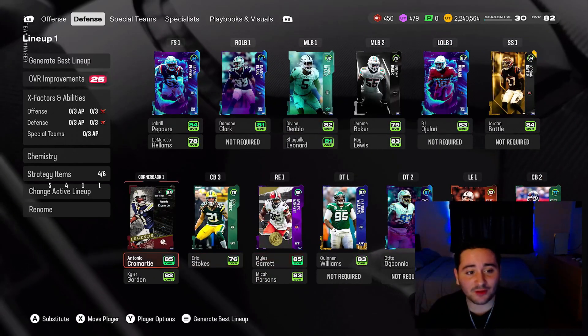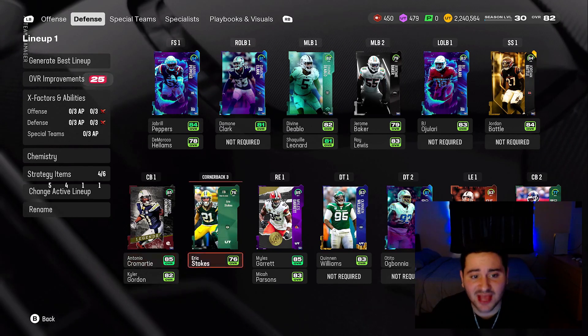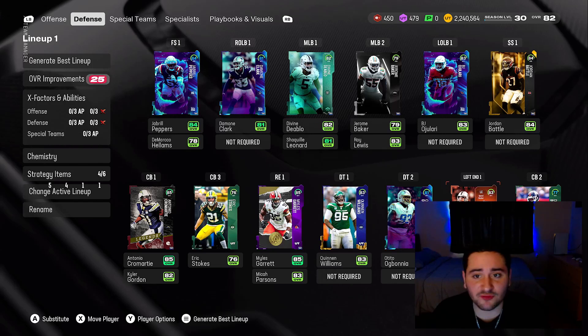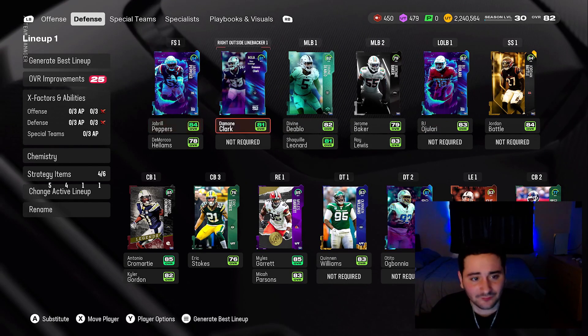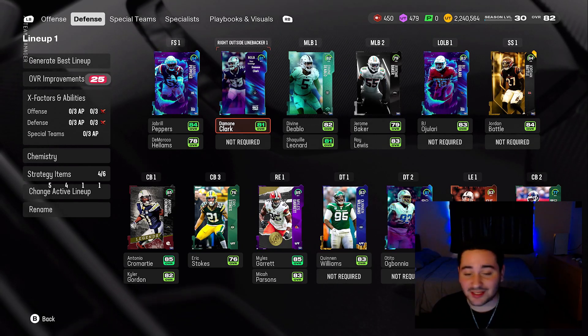Even on the defensive side of the ball, this 85 Antonio Cromartie is free — I'm going to tell you guys how to get that. Miles Garrett free, Max Crosby free, Jordan Battle free, BJ Ojolari free, Divine Diablo free, Jabril Peppers free, even Damon Clark free. The whole squad is free.